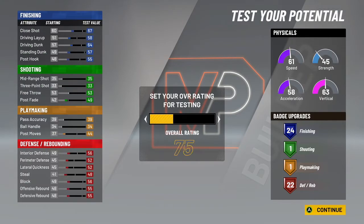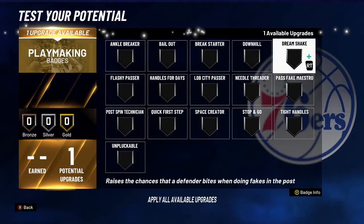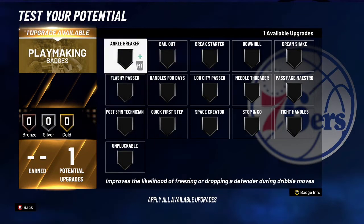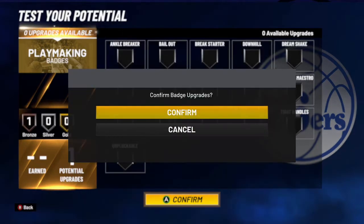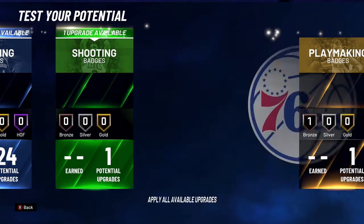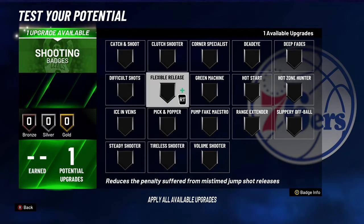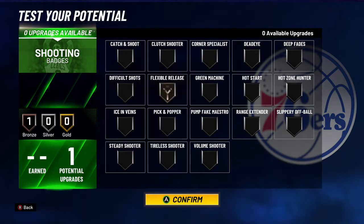Let's go to test build and I'll show y'all what badges to use. Go 99 overall. For playmaking, you're going to want Quick First Step — that's so you can drive and basically get a blow-by. For the shooting badge, you're going to want to just put Flexible Release. It really doesn't matter much.